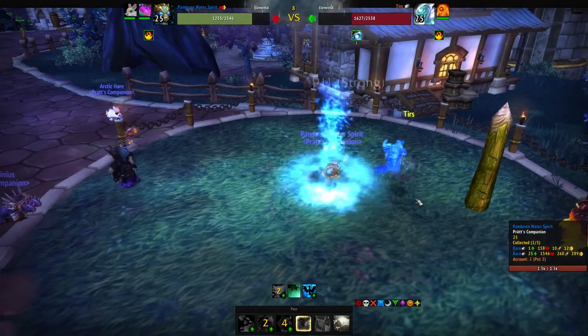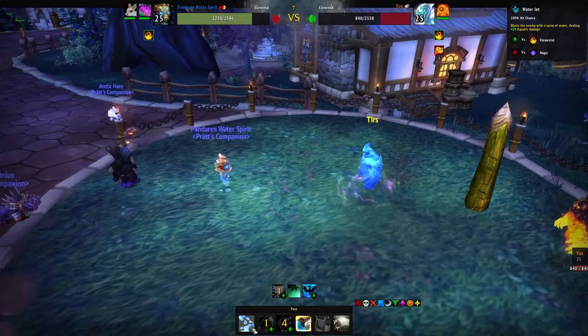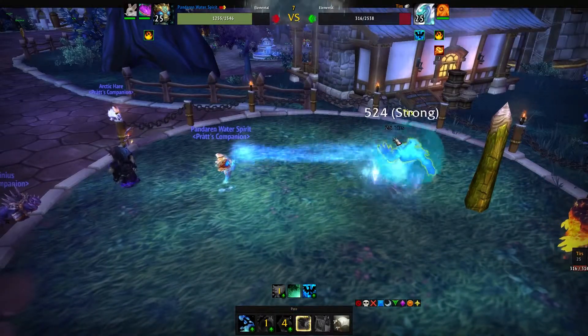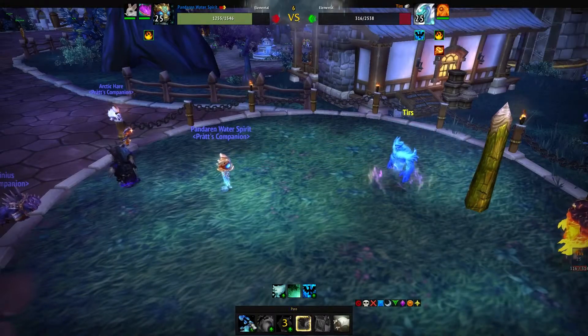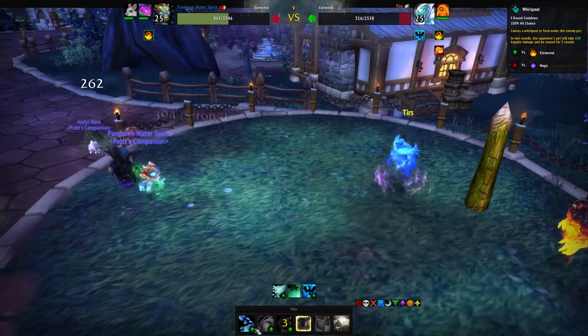Dive comes back up and Whirlpool goes off at the same time. Now we're going to finish him off with Water Jet - it's just a DPS race. Don't worry about him increasing his damage, it does nothing. Don't bother doing Whirlpool again because that doesn't work very well.